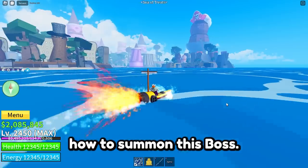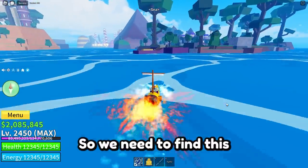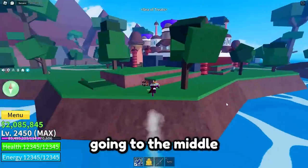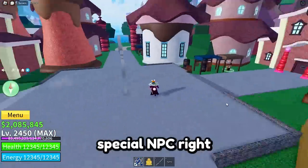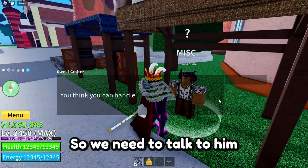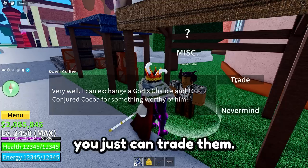Now we're going to the Sea of Trees location. Here we need to find a specific island, and on that island we need to find a special NPC who can trade us a very rare chalice. We're going to the middle of this island, and here you'll find the special NPC — the name of this NPC is Sweetcrafter. We need to talk to him.